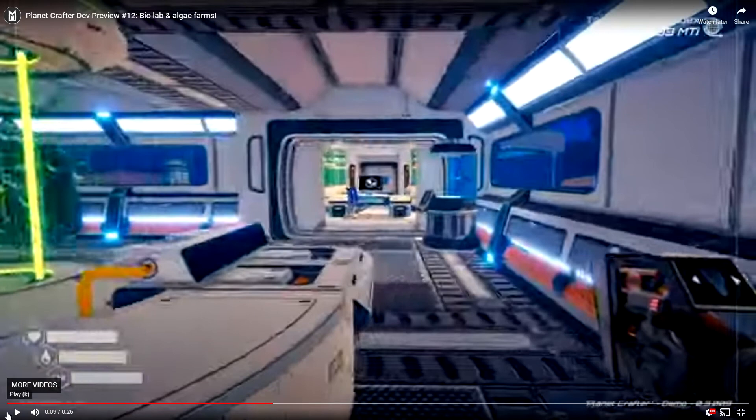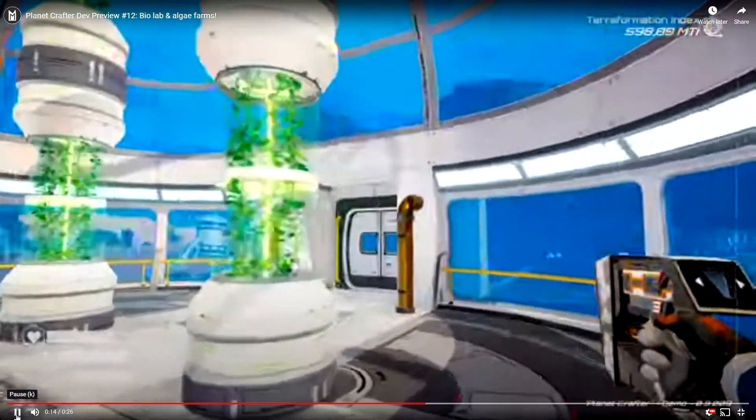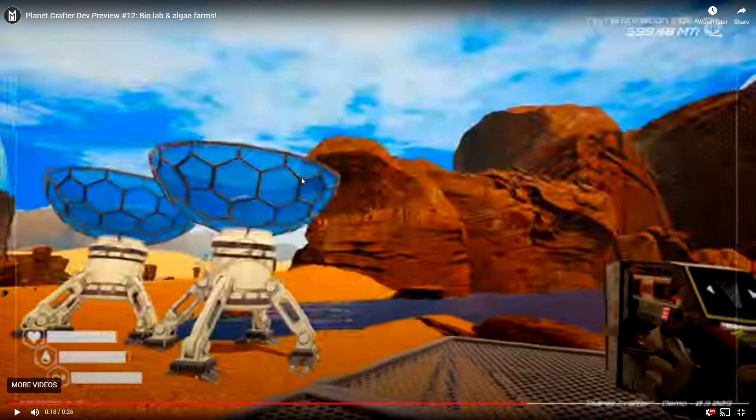So this would be where we grow the bacteria, I'm imagining. It looks as though this room requires a couple extra things to make it all work. Going through the bio dome and stepping outside — I don't know what these are. I couldn't imagine what these are. We have water so I don't think it's for water. Leave a comment down below and tell me what you think these satellite-looking things are, because I don't believe they're satellites — there wouldn't be two of them. It's gotta have something to do with the atmosphere or growing.